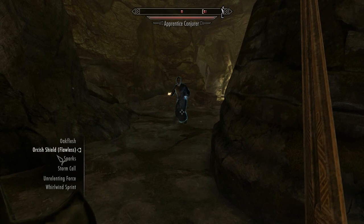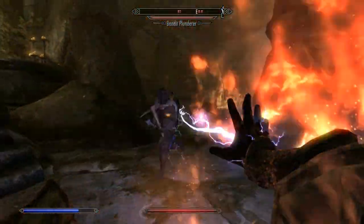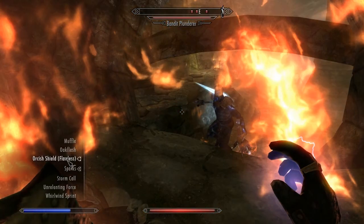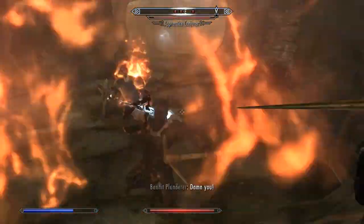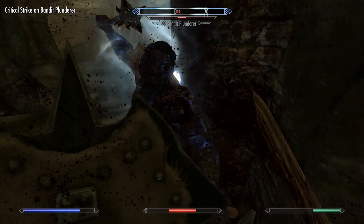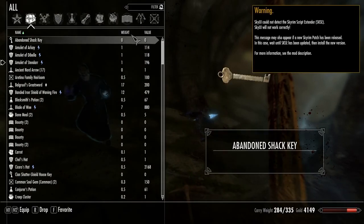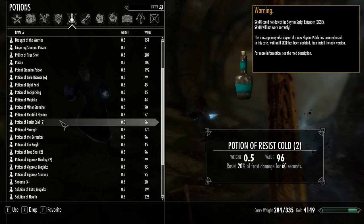How about we use some sparks? No — it's you, the bandit, the blunderer. It is you who's making my life a living hell. Wow, they're shooting you. I don't know why you were just standing there, but I'm gonna need to drink some potions — minor healing. Do I have anything? I have plentiful healing and vigorous healing.